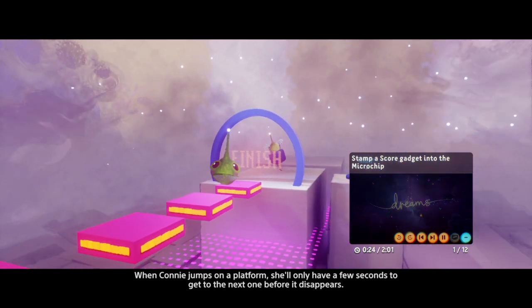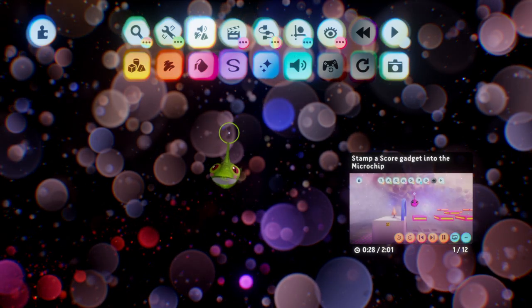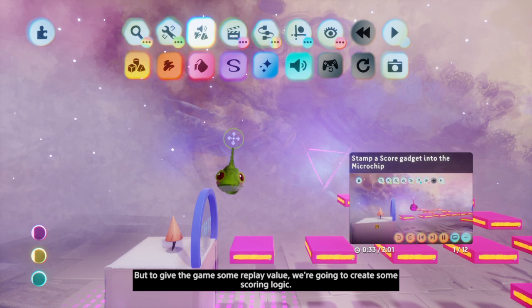When Connie jumps on a platform, she'll only have a few seconds to get to the next one before it disappears. But to give the game some replay value, we're going to create some scoring logic.